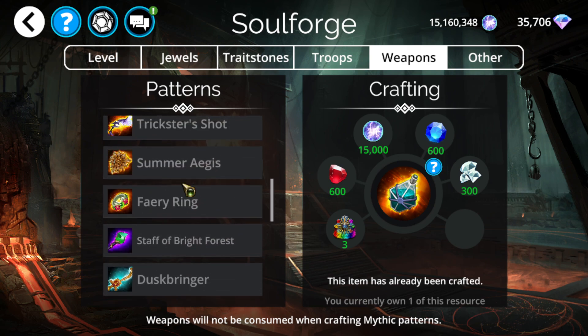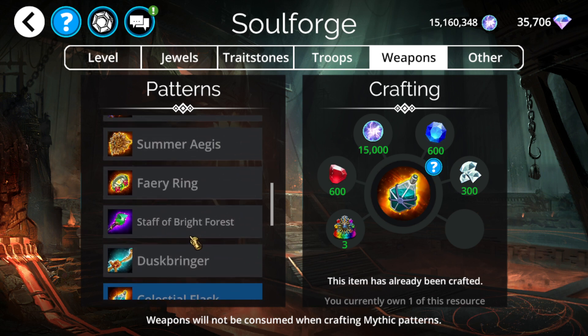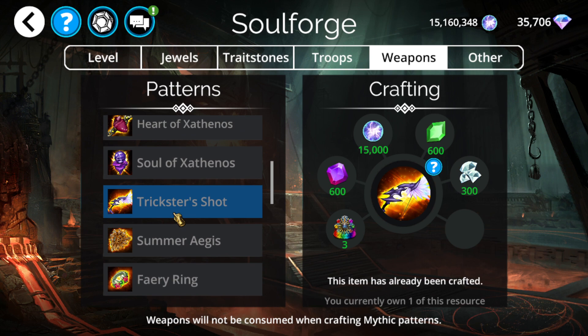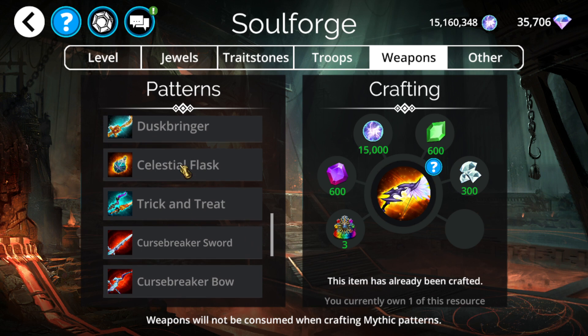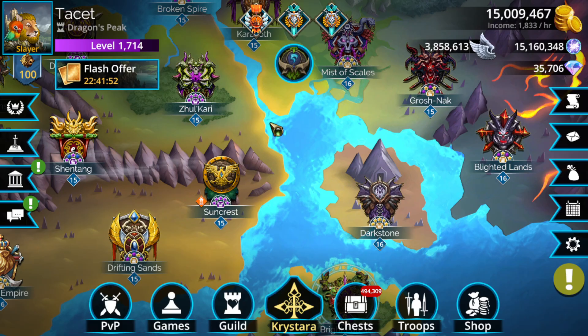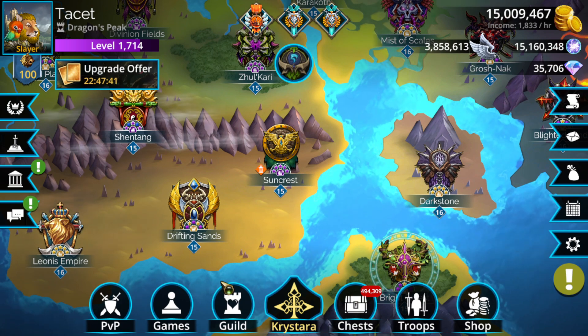Almost every weapon available this week is worth getting. In priority order: Celestial Flask is hands-down number one. Second highest priority is getting one or both of Summer Aegis or Fairy Ring. Then Trickster Shot in lowest priority - it's a good weapon in concept, but not as good these days because there are better insta-kill options. Still a weapon you eventually want in your arsenal. Definitely Celestial Flask highest priority, the mana accumulator weapons next, and then Trickster Shot, while the lowest priority, is still worth considering.